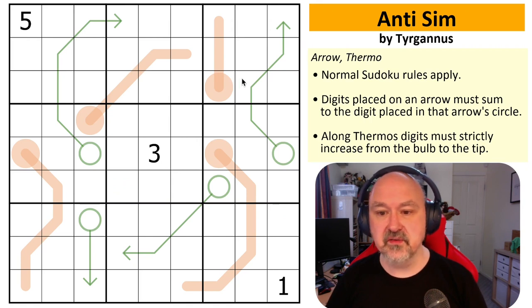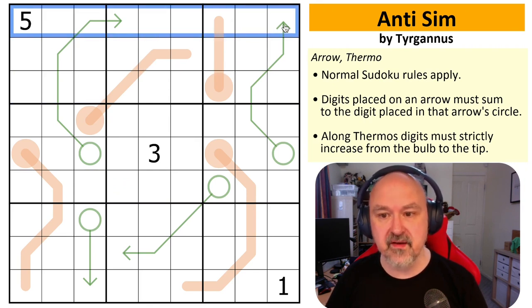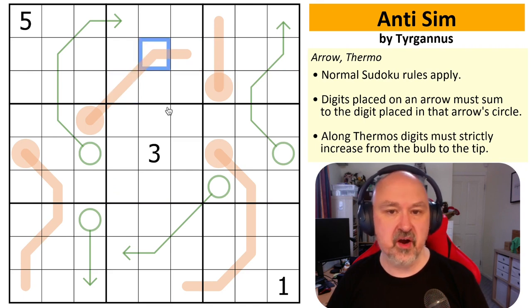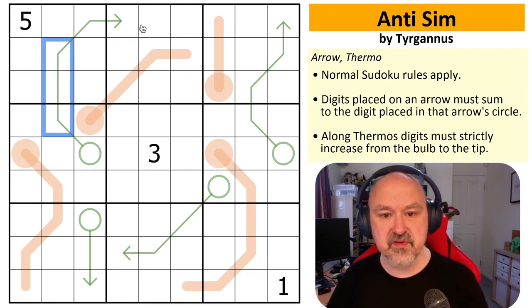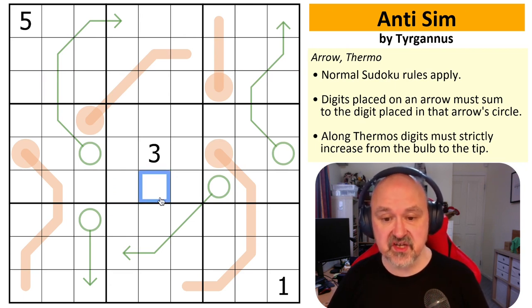There are only standard rules in this one. Normal sudoku rules apply — in every box, every row, and every column the digits one to nine must be placed without repetition. We have thermos where digits must strictly increase from the bulb to the tip. And on arrows, you sum up the digits on the arrow and that sum gets placed in the circle. Let's give this a shot.